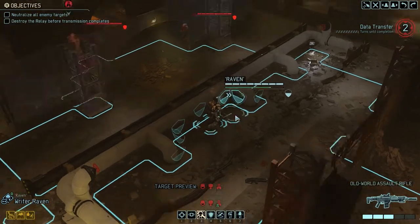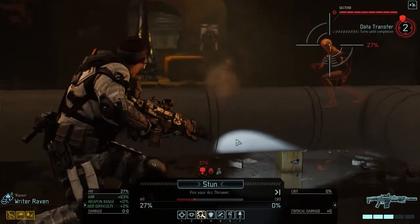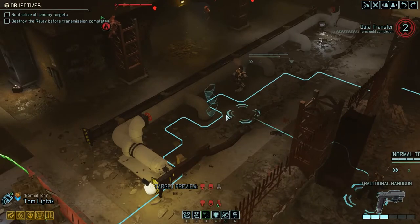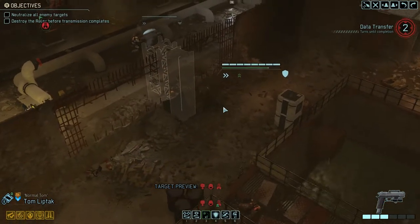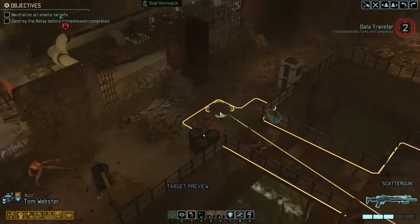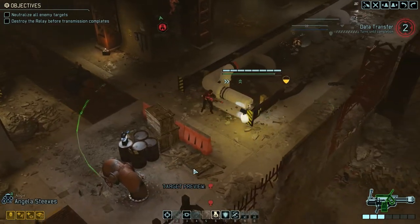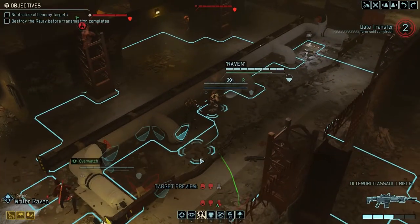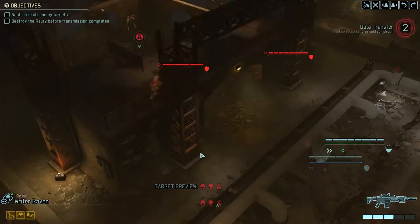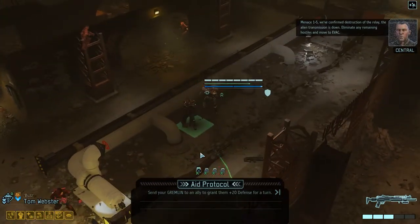Oh, they're running into us themselves. You can heal yourself? Sure, it's not gonna be enough to really achieve anything. Let me get a little bit closer. We're gonna put you on dual overwatch, and you're gonna move over there. We are once again taking advantage of the overwatch meta, and we're then gonna destroy that. Menace 1-5, we've confirmed destruction of the relay - the alien transmission is down. Eliminate any remaining hostiles and move to evac.